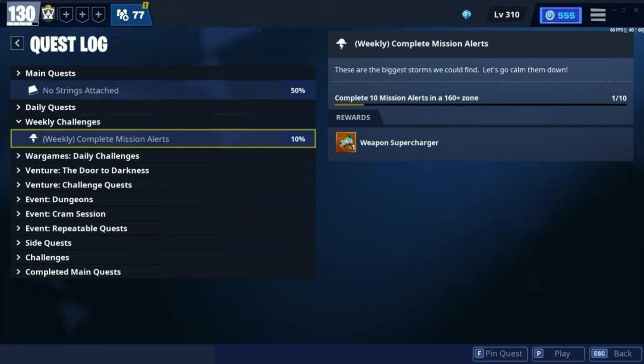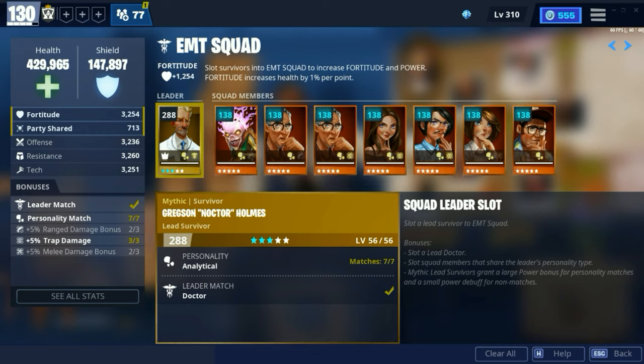Once you do those, you will unlock a weekly mission alert challenge where you have to complete mission alerts in a 160 plus zone. And once you complete that challenge, you will be rewarded with superchargers.